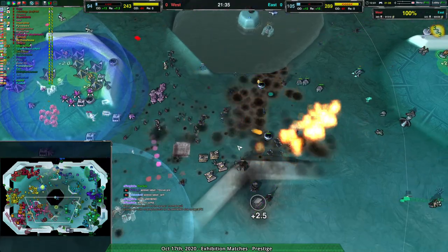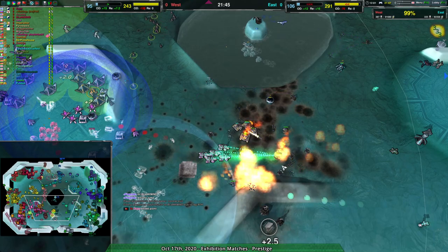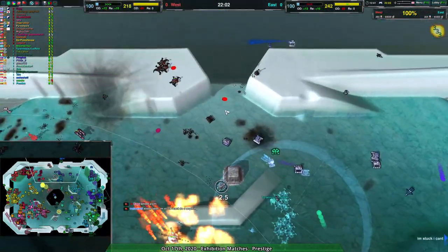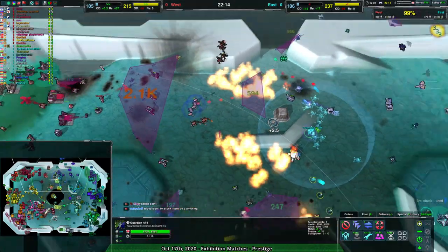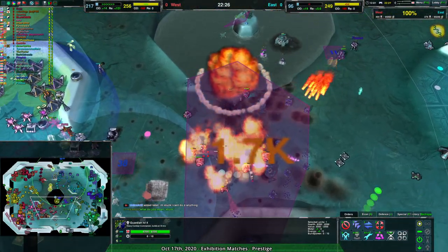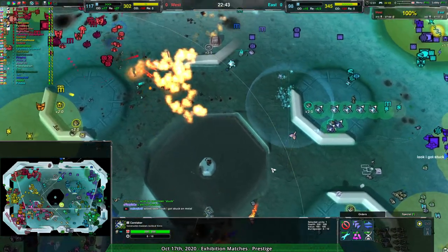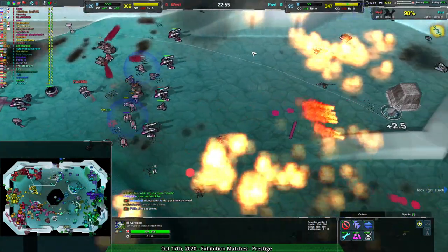Maintaining ground presence — just need to get a few workers in here, get that constable in there, build up with the ken and that should be enough. Eastern team starting to fall behind on the reclaim — all the reclaim is inside the west team's control, and indeed west team is doing everything they can to take it. Eastern team does have a few hundred metal of reclaim over to the north, but they have however closed out the attrition gap — that's something.